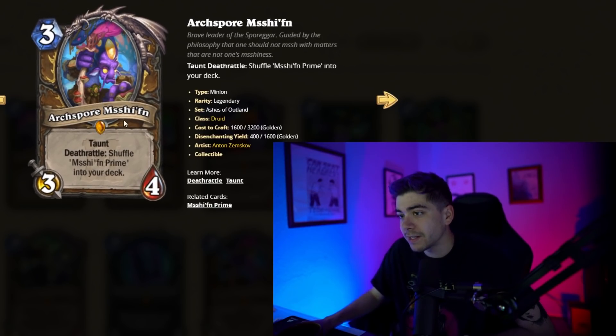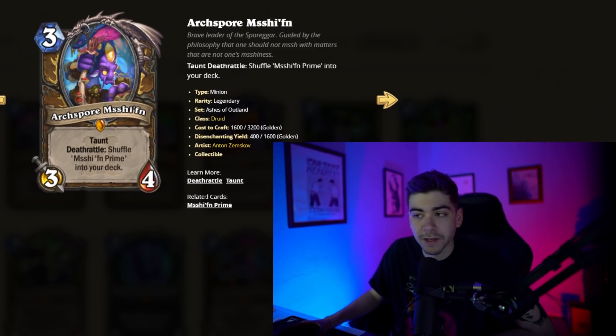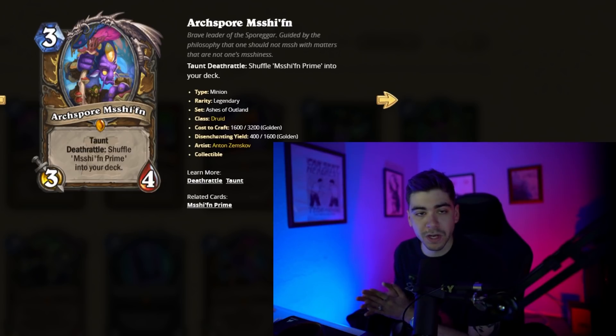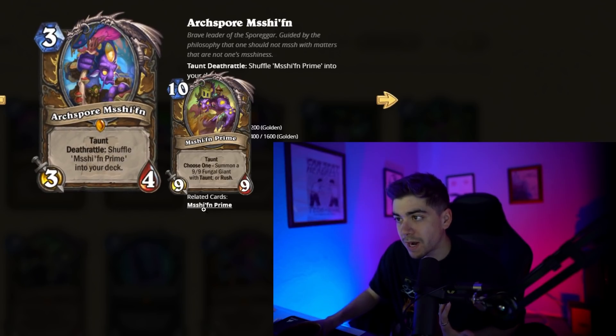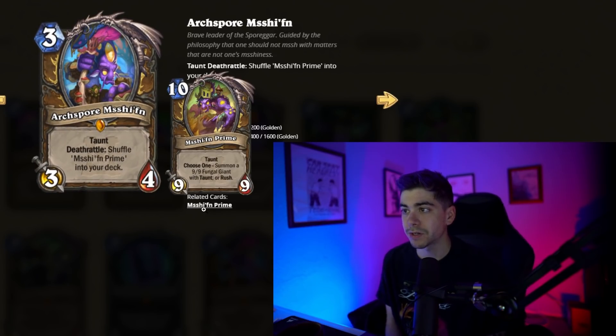Arch Spore Mischiffen — three-mana 3/4 Prime with Taunt. That's a solid body. And then you shuffle Mischiffen Prime into your deck. Mischiffen Prime just seems absolutely bonkers — a 10-mana 9/9 with Taunt, and you summon a 9/9 Fungal Giant with Taunt or Rush. So 10 mana and you get 18/18 worth of stats on the board, with half having Taunt and half having Rush.